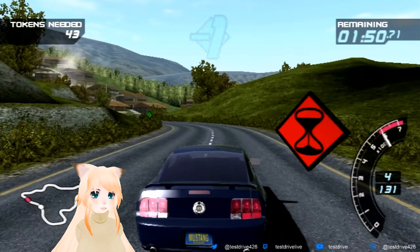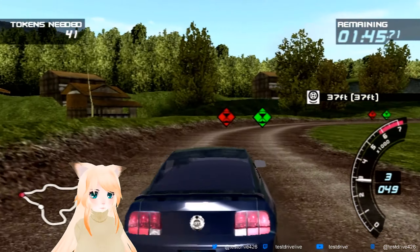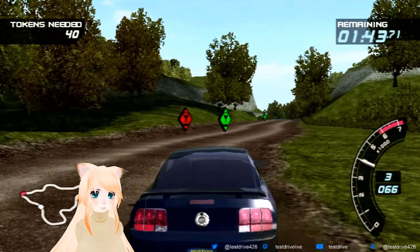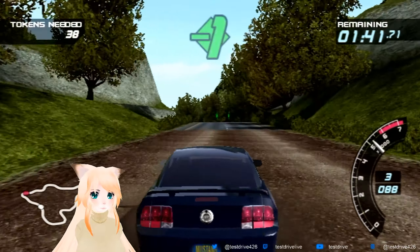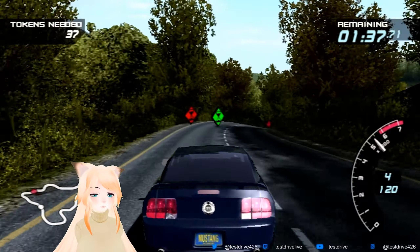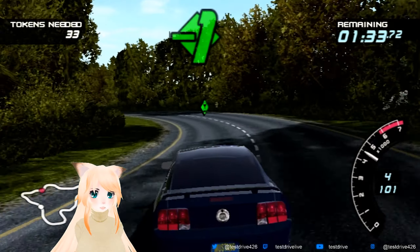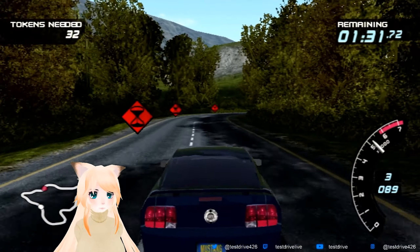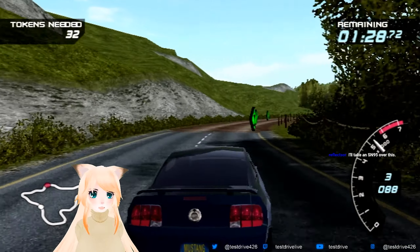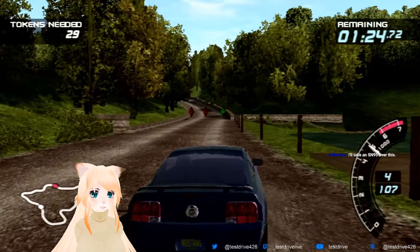The S197 Mustang was hot off the presses and this game was like 'hey we have that in our game.' Although to be fair it was in Gran Turismo 4, but Gran Turismo 4 came out after this. It was in Underground 2 too, but I think Underground 2 also came out after October — we just put it in our own branded game first and then everybody else could have it.